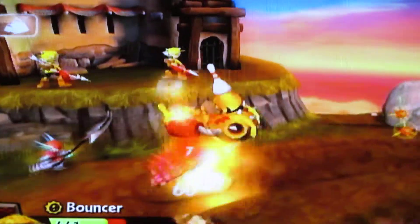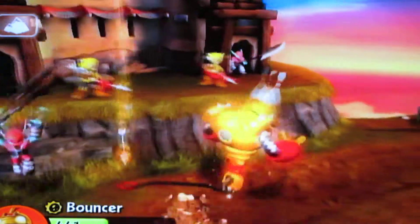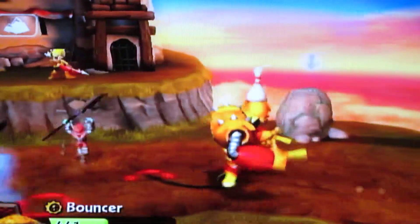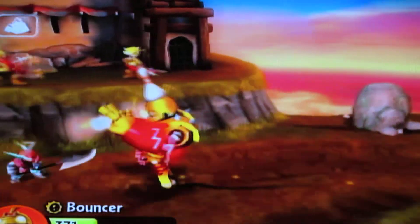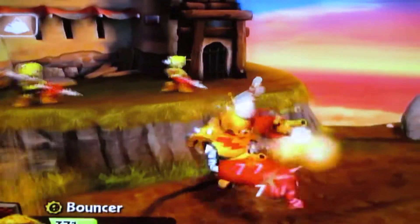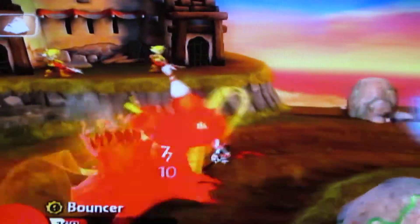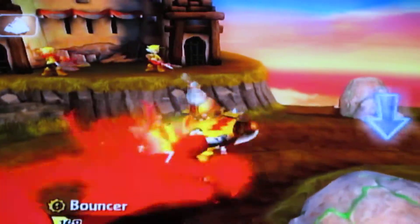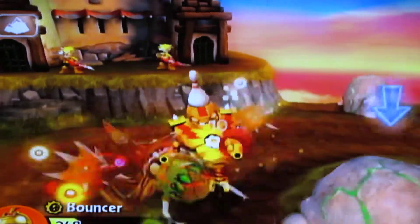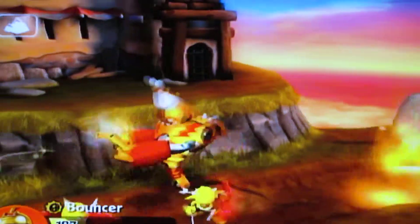Bouncer is taking a lot of damage. Even though bullets are long range attacks, I'm still acting as if it's a short range attack. Wait — how did that Bark Demon get there? Oh yeah, the Bark Demon was on the other side when I never killed it. You are almost dead!